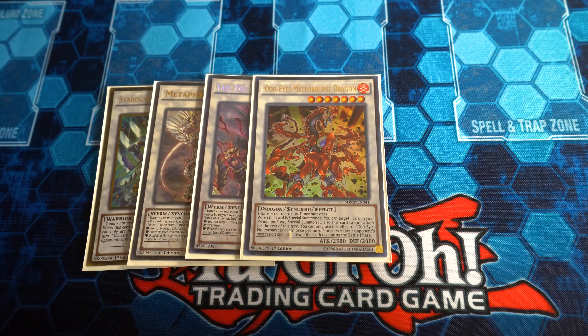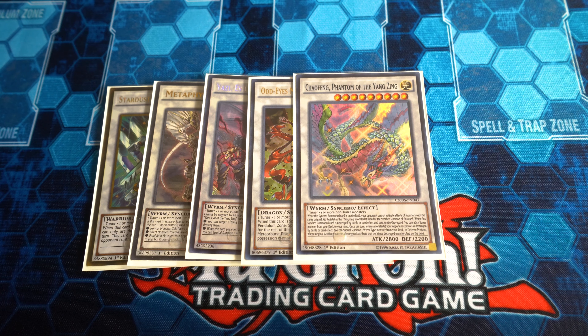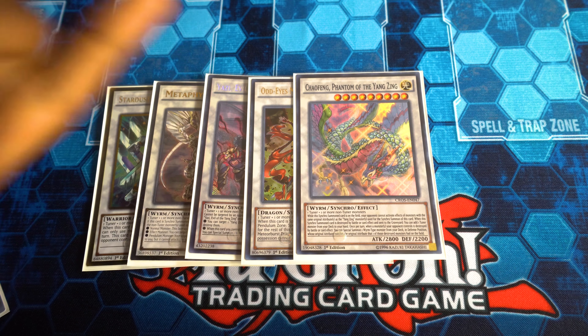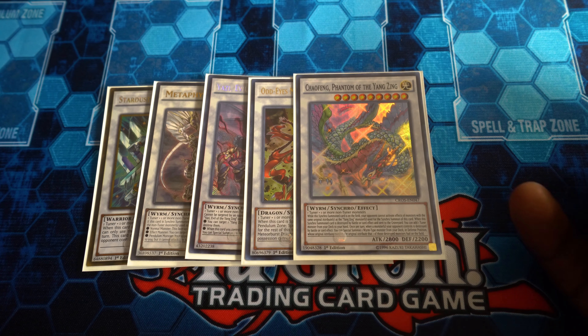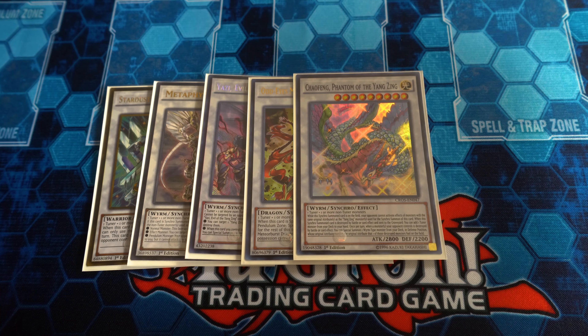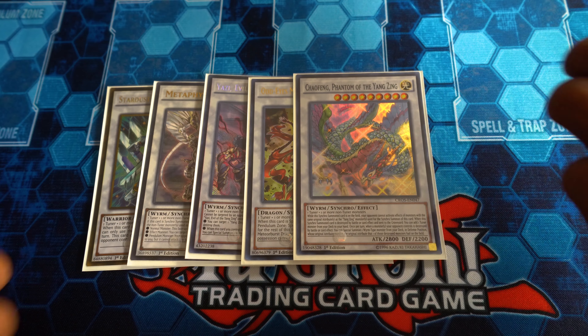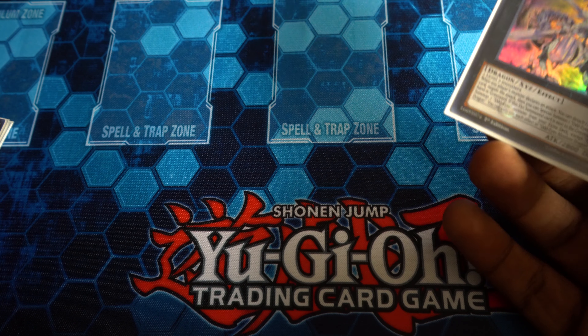Odd-Eyes Meteor Burst Dragon is really just there to summon your Gate Zero and use it to make Absolute Dragon. Then we have Chaofeng, who can actually summon your Wyrm monsters from the deck whenever your opponent's monsters get destroyed — that's extremely helpful. You don't even have to worry that much about the whole monster-type negation thing, but if you do it's really handy; you can negate, say, Earth monsters. And when it gets destroyed you get to search a tuner to your hand — you can search a hand trap, it's always nice. I'm not running Cloud Castle and XX-Saber Gottoms — those are popular cards in this deck but I chose not to use them since the opportunities to use them didn't come up enough. Also no True King of Calamities.